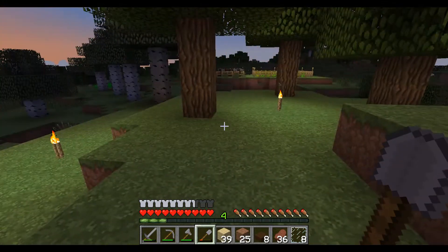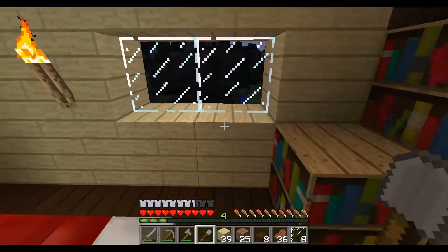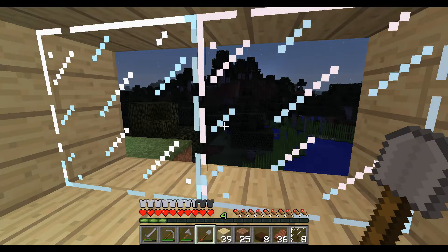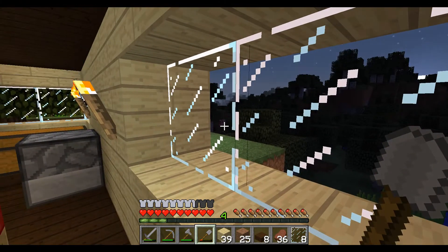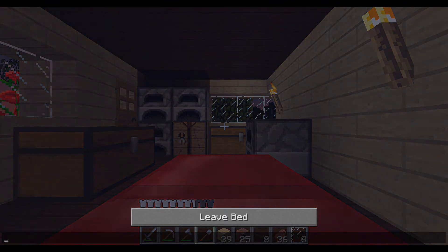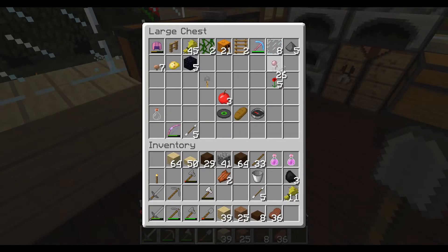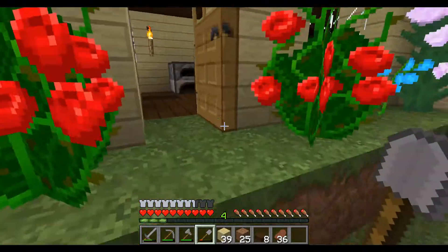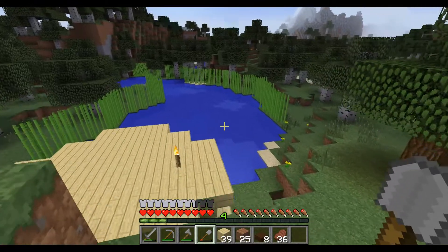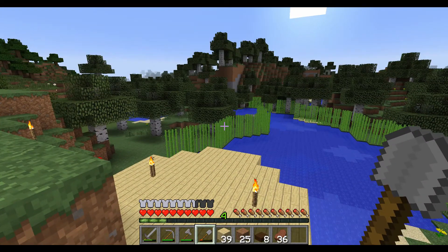Alright, next thing I gotta do is I have to go hunting for resources. I think the way that I want to hunt for resources at this point — obviously I gotta go underground for that. But I think I want to go on sort of a dual exploration — hello, pig in a tree — a dual exploration slash... Well, that's kind of cool, isn't it? Man, I should have put windows in here much earlier. Kind of a dual exploration slash underground thing. I think that's what we need to do, because I'm critically low on iron. I still don't really have much by way of diamonds. I'm just in a bad way.